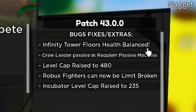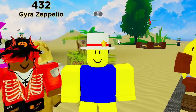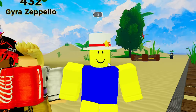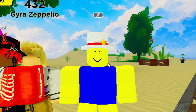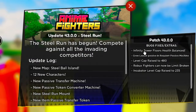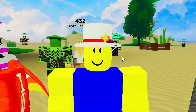Infinity tower floors' health has been rebalanced - they made it so much easier. The enemy HP is literally like 5 - not 5x, 5q, 5z, it's 5 HP. Go in infinity tower right now, it's that easy. Crew leader passive is now in the requiem machine, which is really good. The level cap has been raised to 480, robux fighters can now be limit broken, and the incubator level cap has been raised to 235.